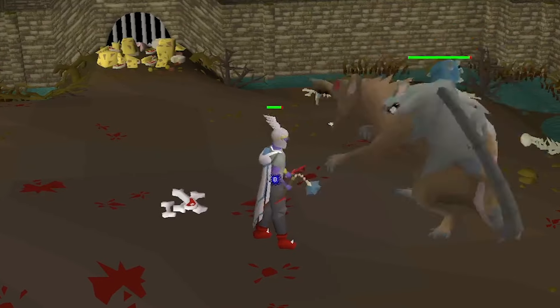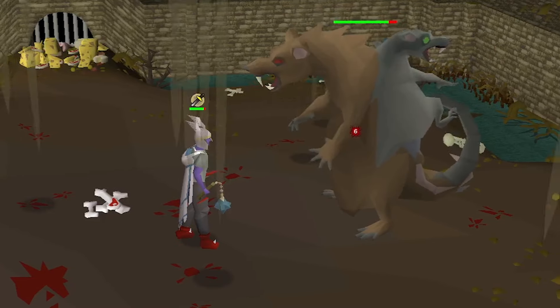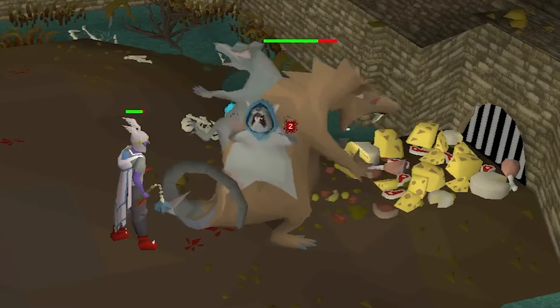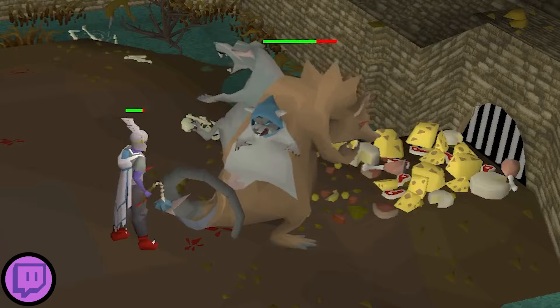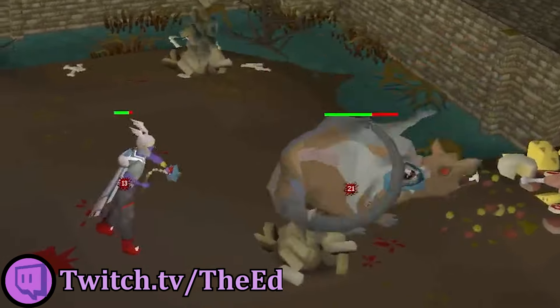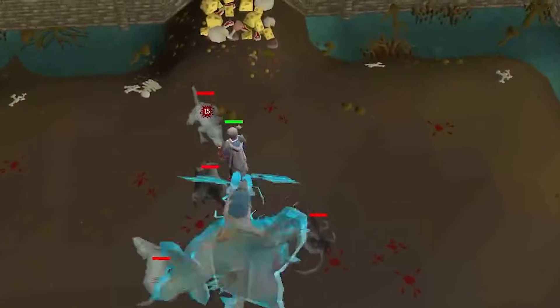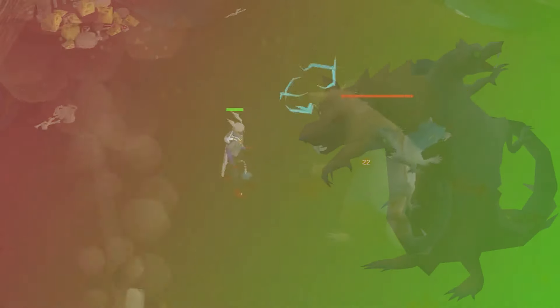Hey everybody, it is Dak here from the Ed Boys and welcome to my Scurrius guide. Scurrius the Rat King is a mid-level boss that has been added to the Varrock Sewers. The main purpose of the boss is to help players learn various bossing mechanics, which should help you out with more bossing down the road, but also you can get some solid XP rates here, making this a very good place to spend your time if you're at mid-level combat stats.